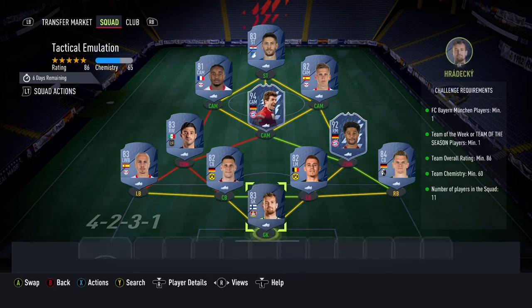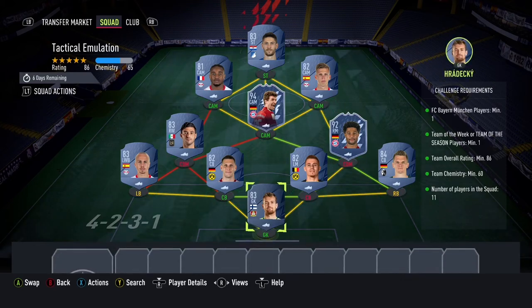So let's jump right into it. This is the first squad. What you need is a Team of the Season or Team of the Week Bayern Munich player, an 86-rated squad with 60 chemistry. Radechi in goal, Angelino, Sule, Thorgan Hazard, Ginter — these are all golds by the way. Team of the Season Sane, gold Vella, Team of the Season Muller, gold and Kunku, gold Kramric, and gold Danny Armo. That is the first squad.